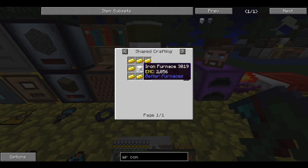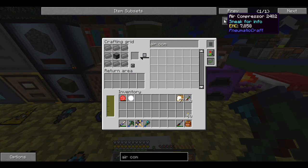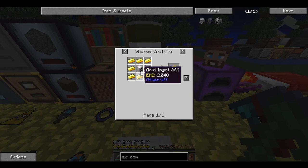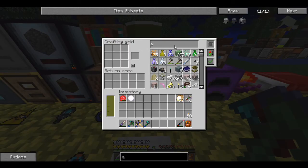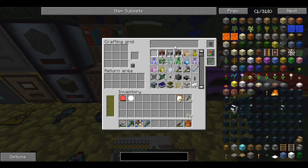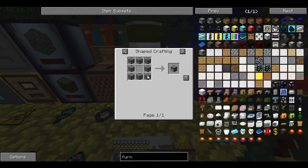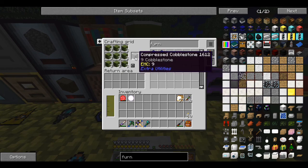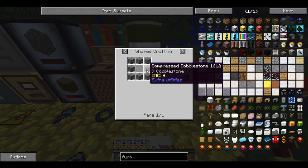We need to make a furnace first. Let me check — I don't have any extra furnaces because I made them all into other things. That's a furnace with no face on it, that's interesting. Let's make some compressed iron — best I can do is three, maybe four.